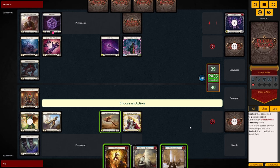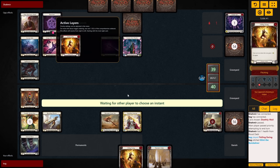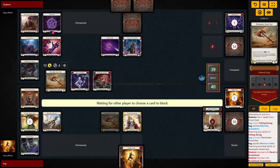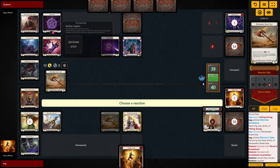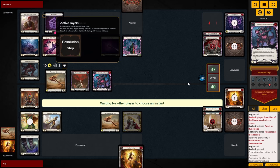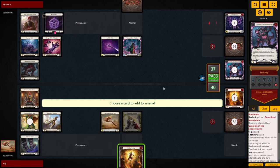On our turn we have a clear line: pitch 3 to play a red Felling Swing, then attack in with the axe for 10. They tank for a bit, and end up playing both a Reduce the Rune Chant and Guardian of the Shadow Round, which only blocks for 8 total because of our axe effect. They take 2, we Arsenal the other Felling Swing, and ship it over.